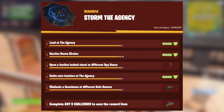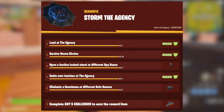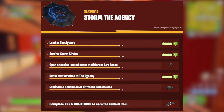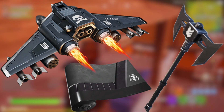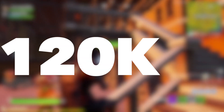In this video, I will be covering how to complete the Storm the Agency challenges that will be coming to Fortnite. When completed, these challenges will give the player an incredible glider with an amazing harvesting tool, along with a similar themed wrap, and to top it all off, 120,000 XP.